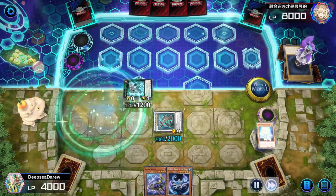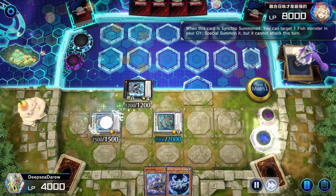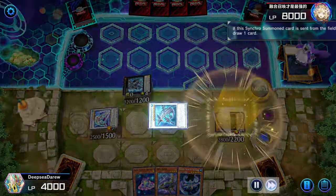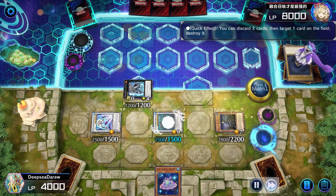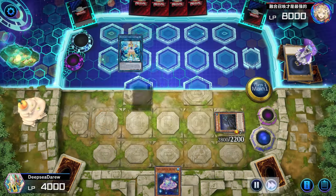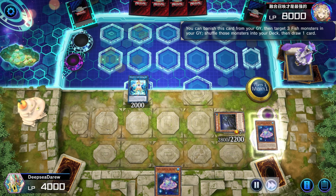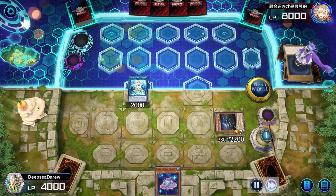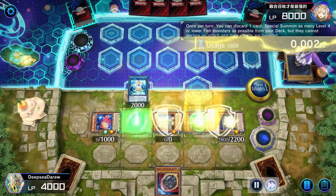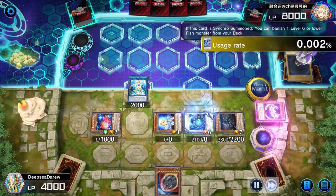We'll go into Coral Dragon, then summon White Ore Monoceros, chaining Coral Dragon in the graveyard to draw a card, special summoning Coelacanth. Then we'll discard two cards to destroy Dagaris, linking our two water monsters into Merence's Coral Anemone to make room on the field. We'll banish Leaf Fish to shuffle fish back into the deck and draw a card. We activate Coelacanth once more, then special summon Arian Posts, banishing Snopios from the deck.